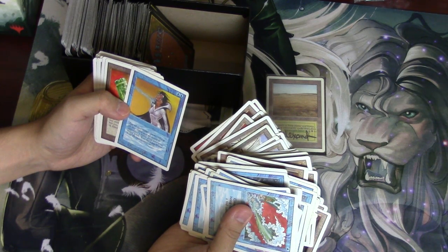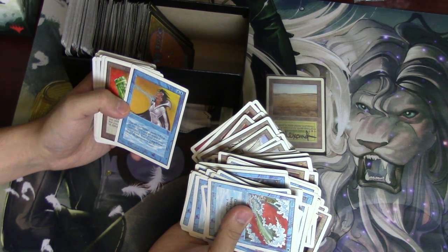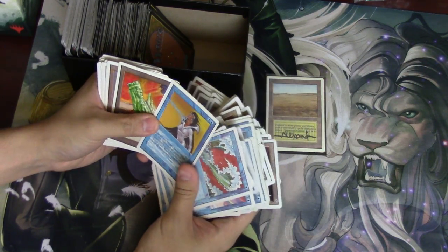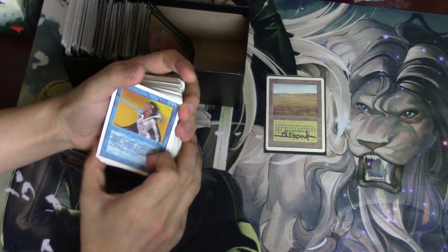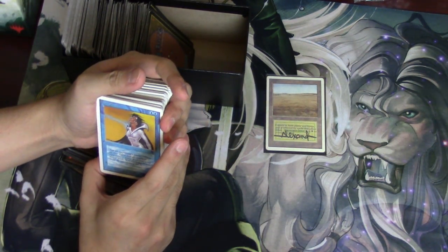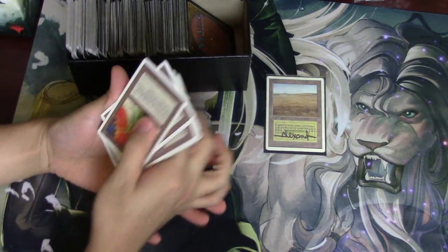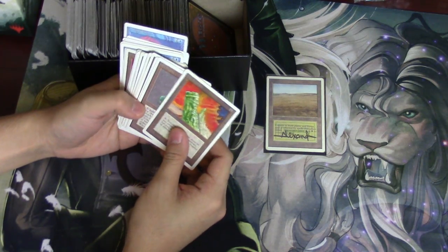Oh, check this out — I just love the color. Drain Power: tap all opponents' lands, taking all the mana from opponents' mana pools into your mana pool. You can't tap fewer than all opponents' lands. Is this card Wrath of God? It's not Mana Drain, but it seems pretty good. I'm pretty sure it's a rare.